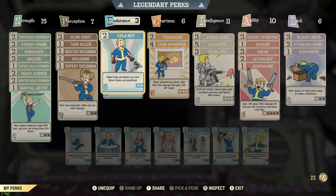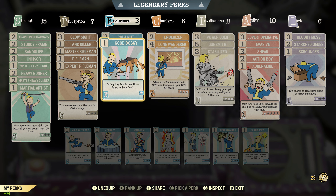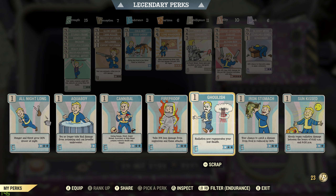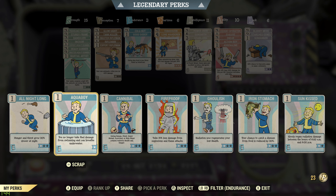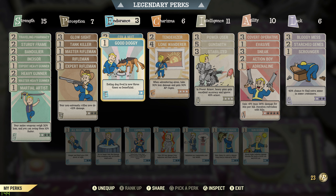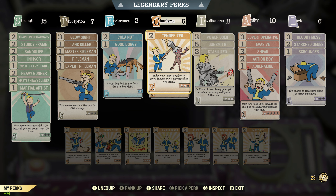Endurance is really left over from when they changed the hunger and thirst system — you no longer get negative effects from not eating or drinking, but you don't get the good effects either. Endurance is the least useful of the SPECIAL stats for perks. I put in Cola Nut because Nuka-Cola then acts like a strong stimpak, and Good Doggy because then all you have to do is eat one can of dog food like every hour and you're fine. Dog food is pretty easy to find — I've probably got 50 on me right now.